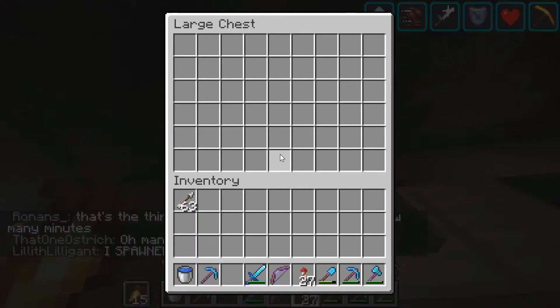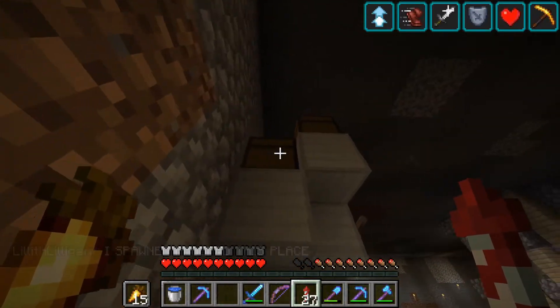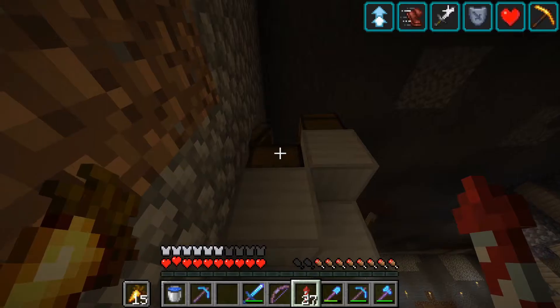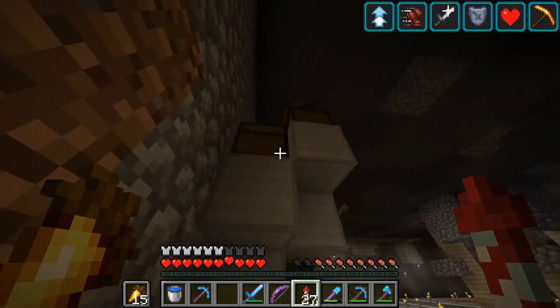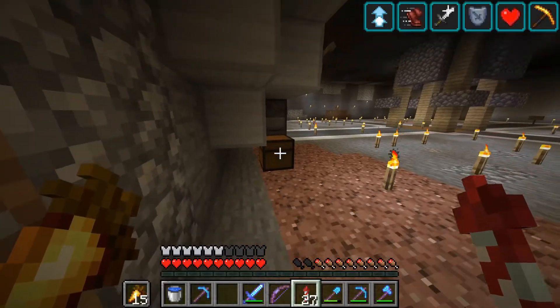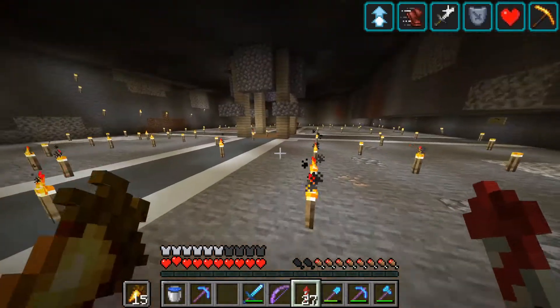The input goes here for the stuff, the input for the fuel goes here, and then right here is the chest that all the stuff will return to.